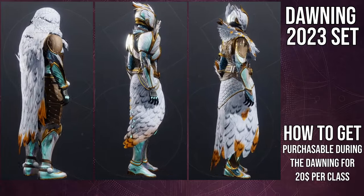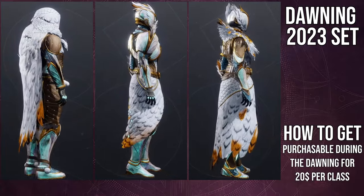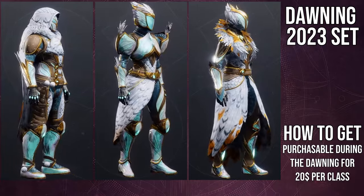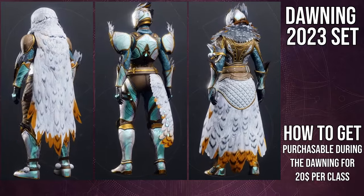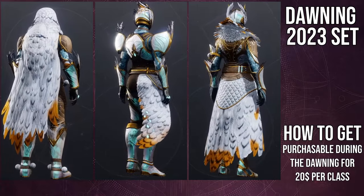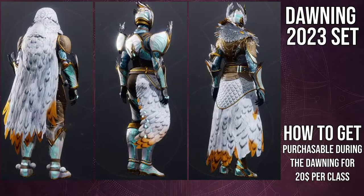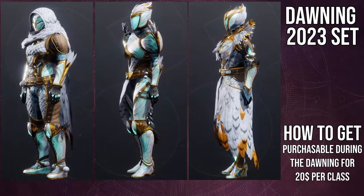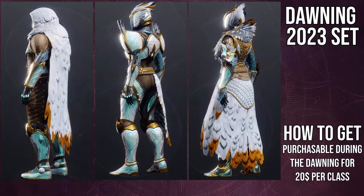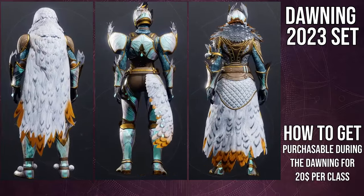I really like this armor — let me just say that off the bat. I love the Hunter specifically because we get an owl helmet and a really cool cloak. My only biggest annoyance is the little fur balls at the feet — I'm not a big fan of that. The fur balls on the chest piece are fine, and I do like that the arms are symmetrical. I just think the shoulder armor could have had some fur that connects with the cloak — I think that would have been super dope.